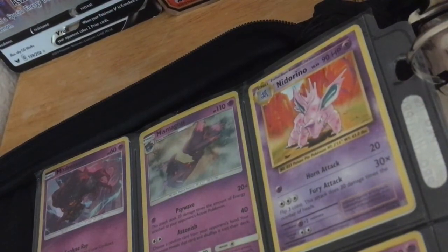Nidorino, 90 HP. Horn Attack: 20 damage. Free attack — yep.